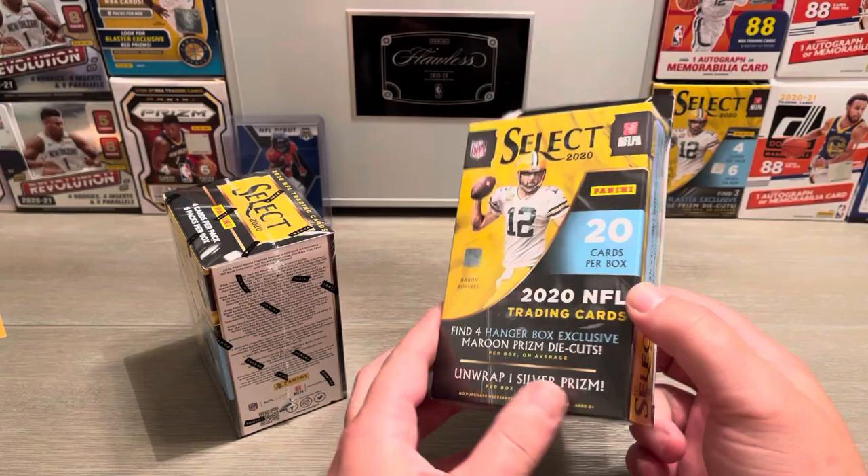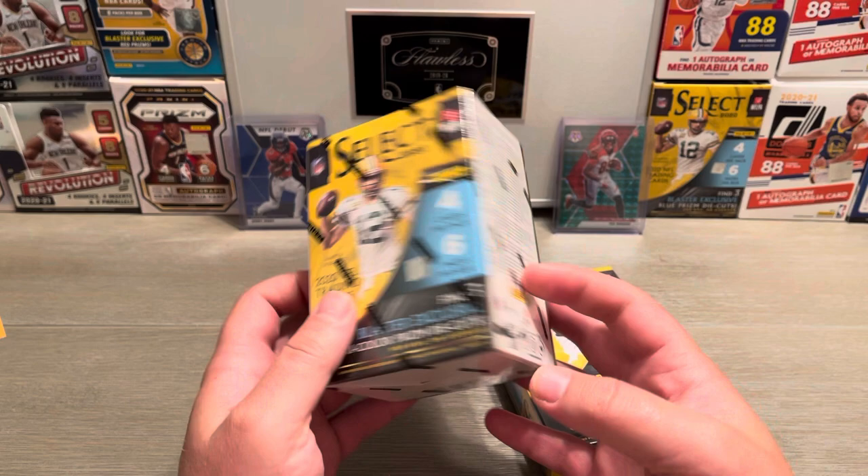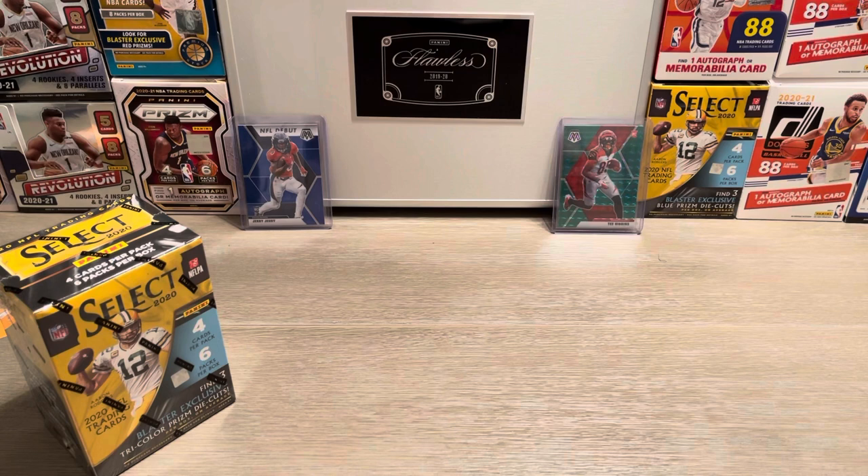The hanger box gets you four hanger box exclusive maroon prism die cuts — they're very sharp looking cards. And out of the blaster you get three blaster exclusive tricolor prism die cuts, and you also get one silver on average. Let's see if we can pull anything good. Let's start with the hanger here.